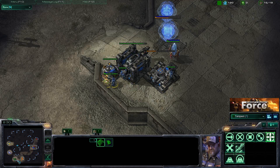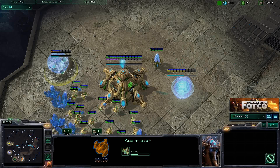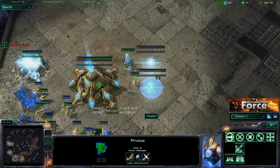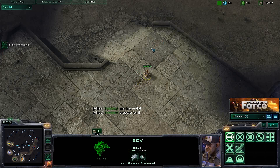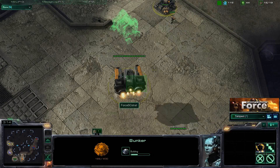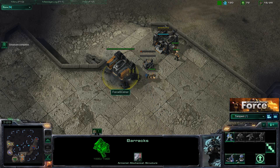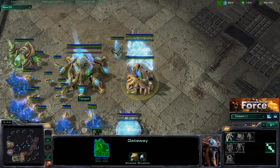Tempest has a very standard opening — pylon, gateway, simulator. The next step would normally be another pylon and cybernetics core. However, because he saw this push coming, he's going to get his second gateway to pump out additional zealots early. Getting a forge for cannons was another option, but since I'm building bunkers, he doesn't need cannons yet. The bunkers will be enough to defend early on.